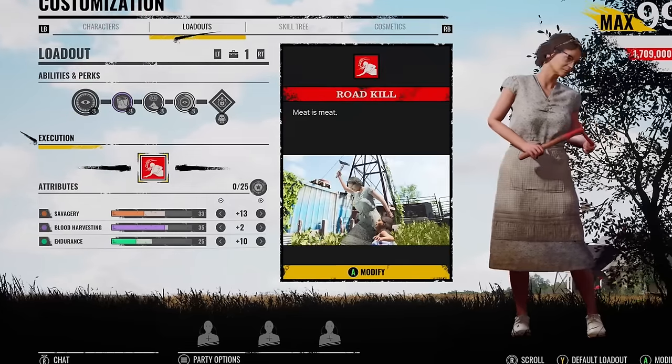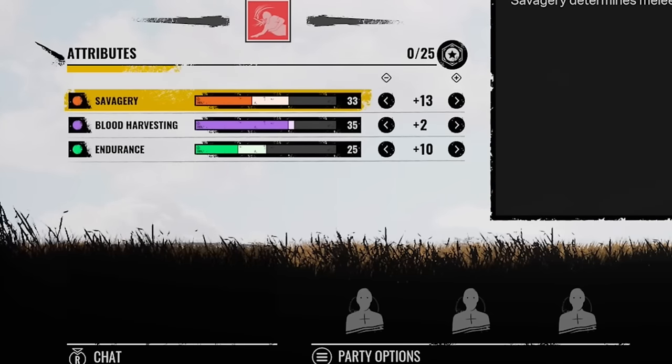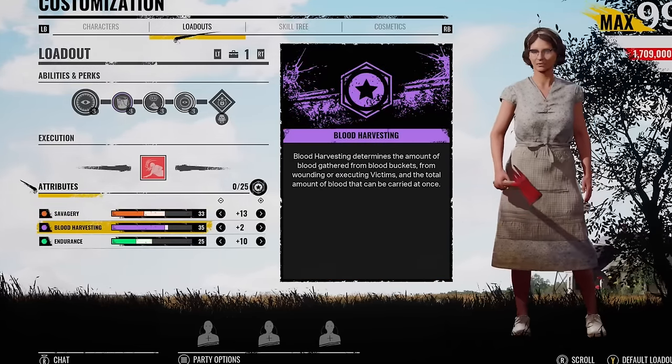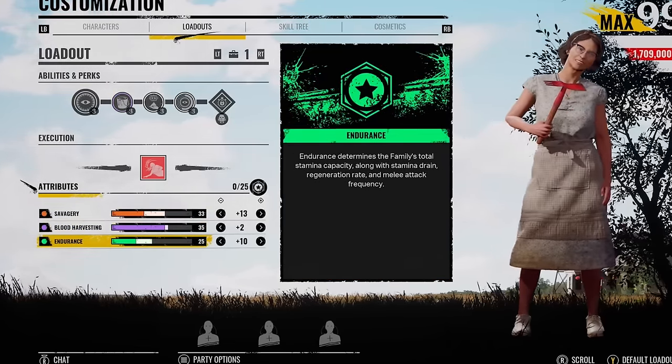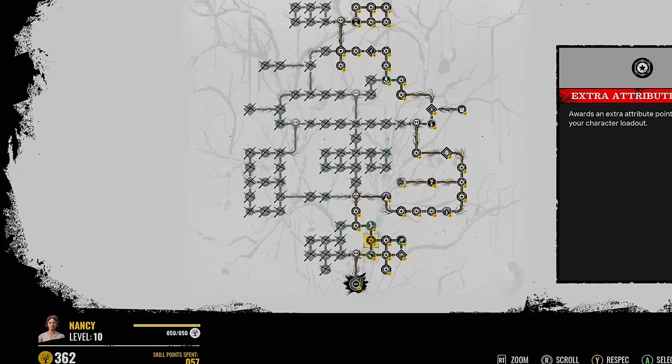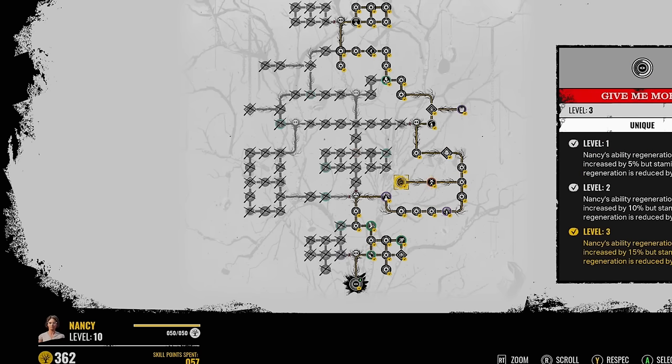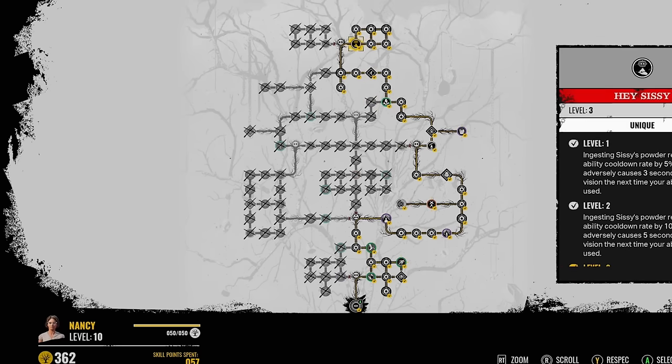If you pair both of these perks up with this ability skill tree — where we just get the quicker recharge rate and the clear vision — you're going to have the ability on a very short cooldown. The Grandpa perk is Nobody Escapes Hell. For the attributes, I've got 33 points into savagery, 35 into blood harvesting. With Universal Donar, you only need to pick up three blood buckets to get over 100 blood, and then 25 endurance. This is the skill tree I use to unlock everything: Universal Donar is the random perk, Give Me More is right there, and Hey Sissy's at the top right.